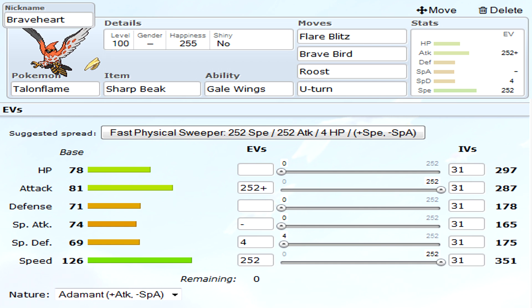I usually roll with a Sharp Beak item and then Gale Wings. Now if you don't know what Gale Wings means, it is so OP because it makes all flying moves priority, and if you don't know what that is, it pretty much makes it where you go first. And on top of that I have a Sharp Beak, so that means flying moves do even more damage.